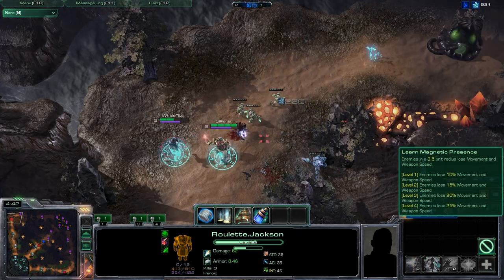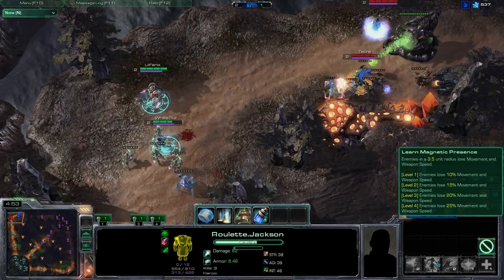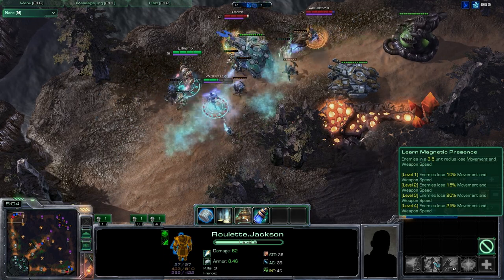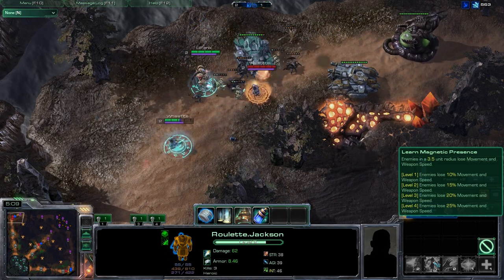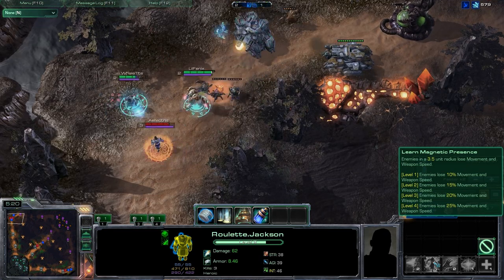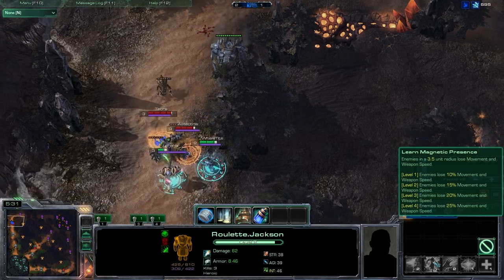Jackson's W, Magnetic Presence, is an amazing aura slow in a radius of 3.5. At level 4, enemies lose a whopping 25% move speed and attack speed. This skill will make Jackson almost impossible to chase down and almost impossibly hard to lane against if you are melee. I grab this skill 3rd and max it 2nd.